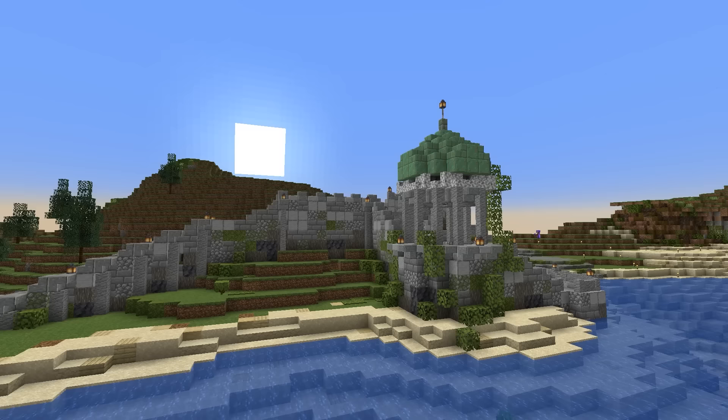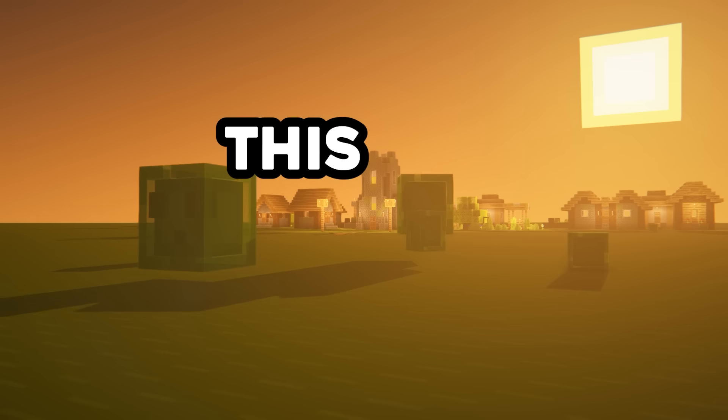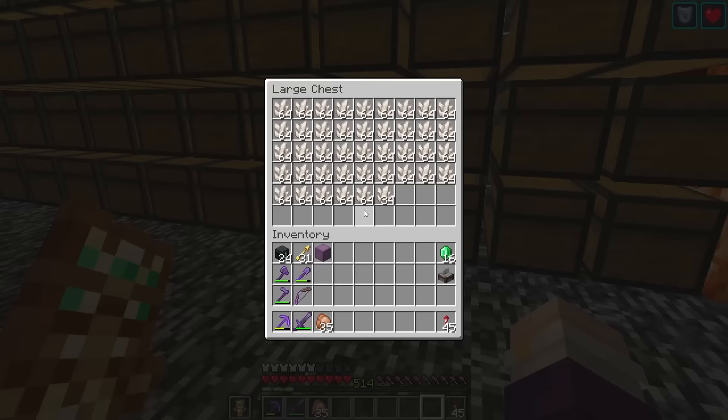That wasn't too bad. Next we need to make some sort of platform for the greenhouse to sit on. I want to use diorite for this, but since this is a super flat world, we're going to need to craft it. We've got the cobblestone, so now we just need some quartz from the piglin bartering system. Hopefully this is enough.